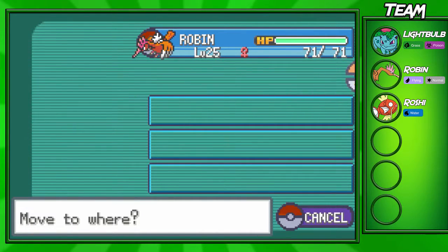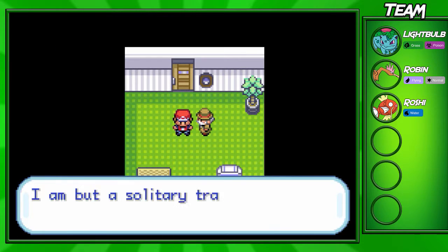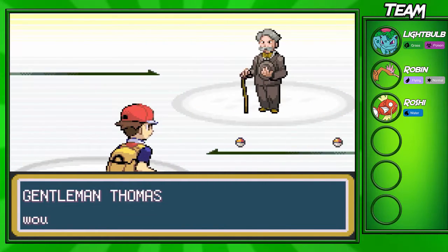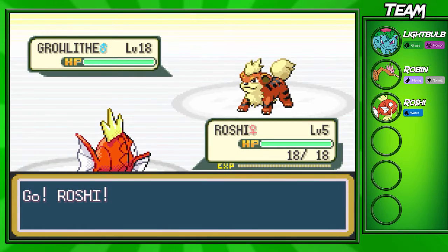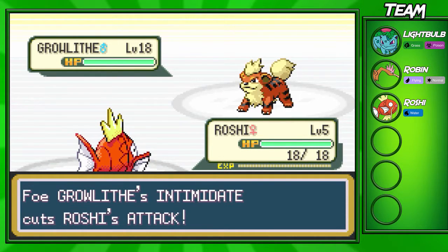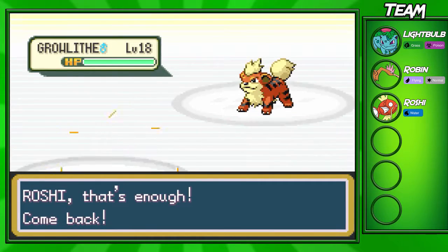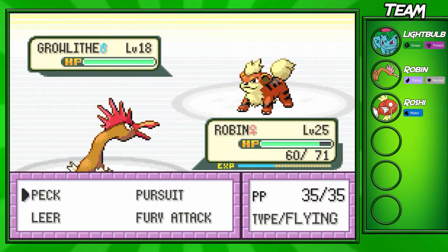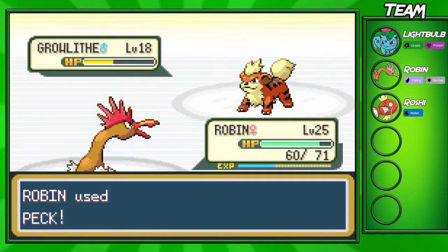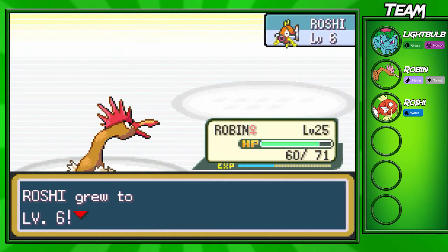I'll try switching Roshi in for one battle just to see how long it takes. I don't want to split the XP — I'd rather train him up in the wild a little bit first, then make him able to battle on his own without help from my other Pokemon. The first trainer in here is gonna have two level 18 Growlithes. If you don't have a water type, bring a strong flying type. Make sure you don't put any grass or steel types against these guys, or they will die from Ember. I'll go for Peck — should take out the Growlithe in one shot.